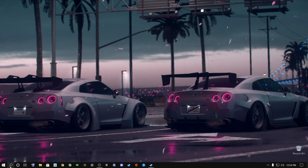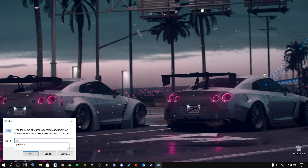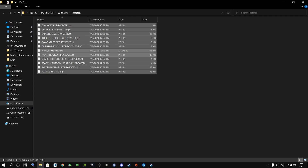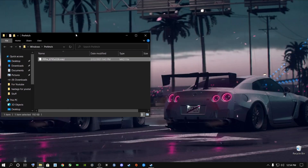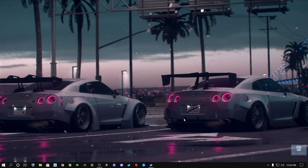Go to the search bar again, type 'run', and this time type in 'prefetch'. Make sure you type it out correctly and press enter or click OK. Select everything with Ctrl+A, right-click and say delete. Click skip because Windows is currently using some of these files — these are prefetch files that Windows uses and they'll just be deleted. Windows doesn't need them anymore. Once done, empty the Recycle Bin again.